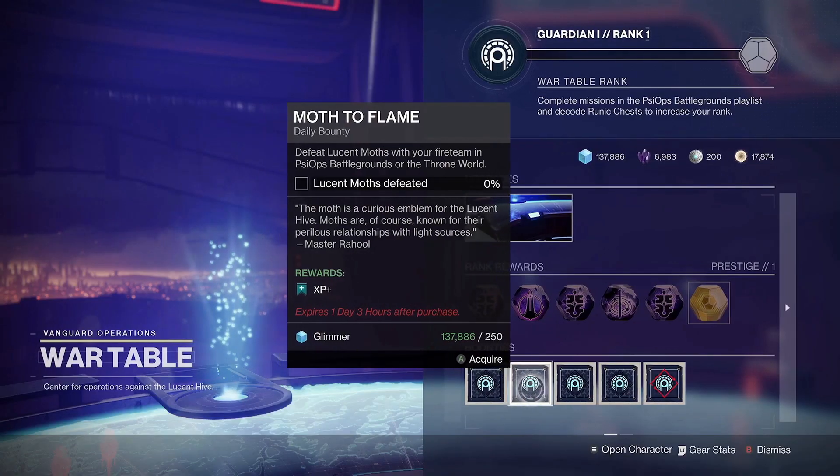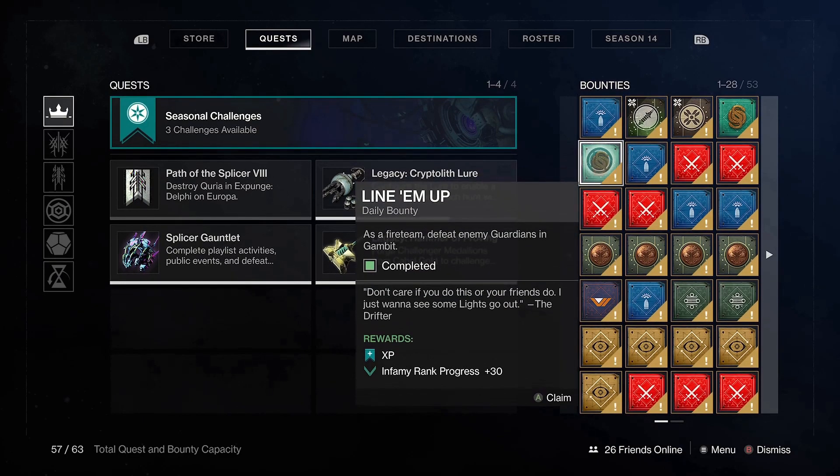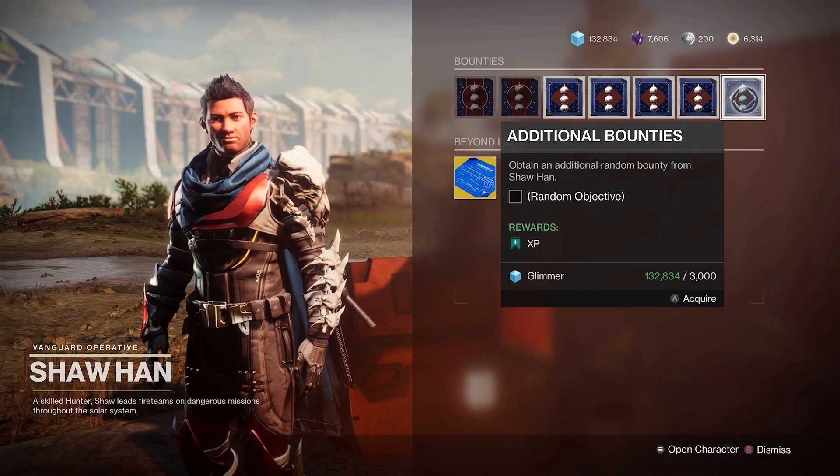There's also the new Throne World and Helm seasonal event bounties to pick up too. Doing just these will probably fill you out to the brim on all characters, but if you have some sanity left, stock up on some repeatable bounties from wherever you wish.